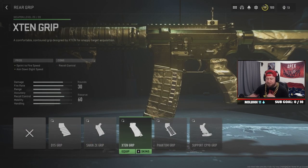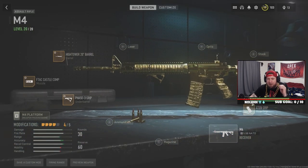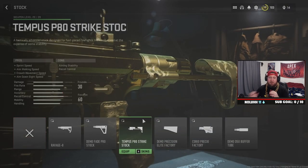For the rear grip it's between the X10 Grip and the Phantom Grip. The Phantom Grip adds flinch resistance, but I prefer the X10 because I don't want any flinching while shooting. Tuning the X10: we push ADS as much as we can get, landing around 0.35. Then instead of sprint to fire speed we dial in a little aiming idle stability, moving that up to about 0.20.